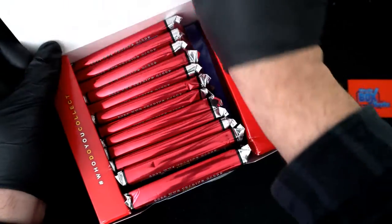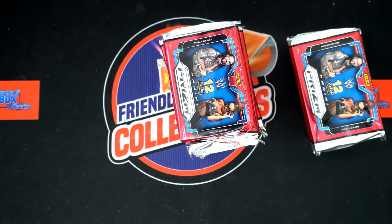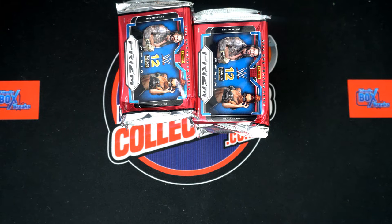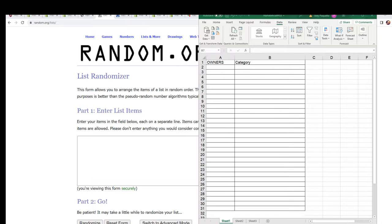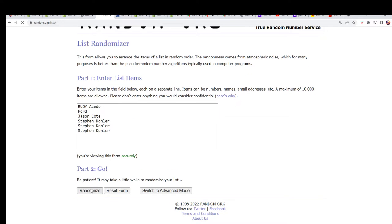Good luck, wishing you the best. We will see which pack we open up randomly. We'll do a random here in a moment, and right now let's see who gets which category. We're gonna random the names, random the categories seven times, and stack the lists up side by side.